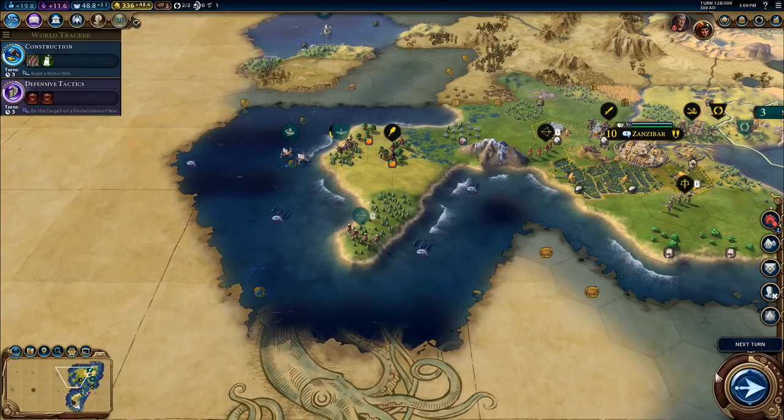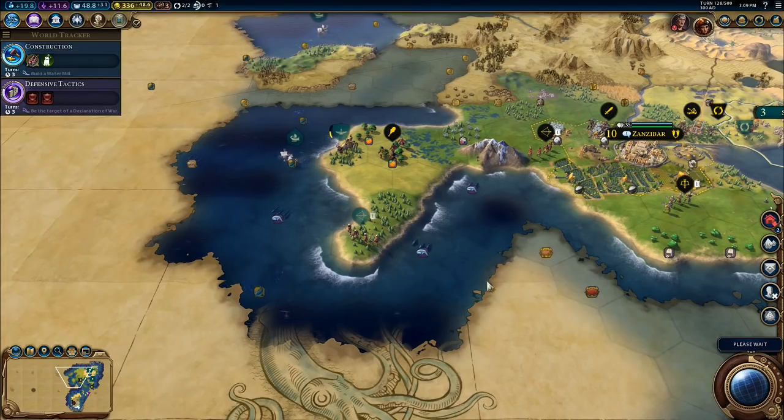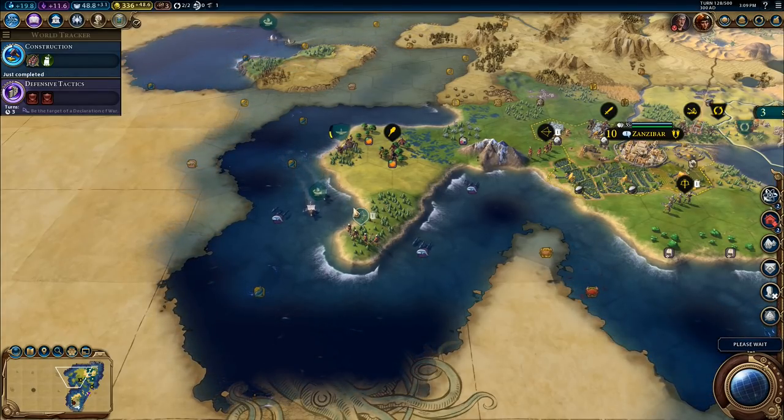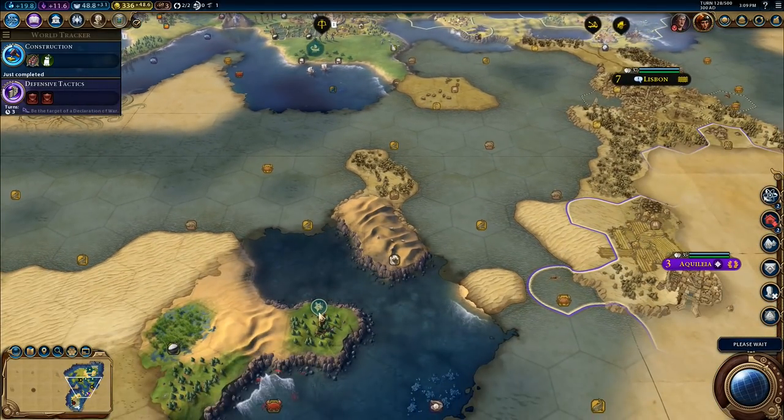And then these archers come up to there. You are busy healing. Anything else to do? No, there's nothing else to do for a minute. You are exploring. You are exploring. You have just gone down to there and gotten that one.